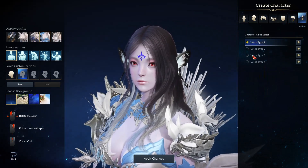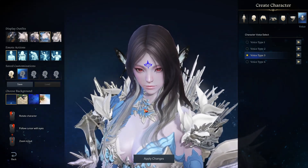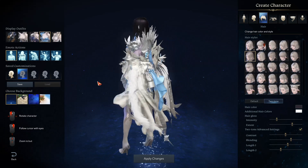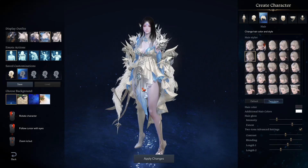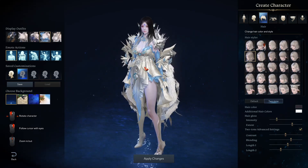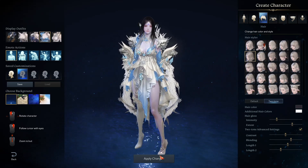For voice, you usually only have around four options and can preview how each sounds. That's pretty much it for character customization — not extremely extensive, but decent face options. There's no body scaling: you can't change height or muscle mass. In my opinion that's not a big deal since you're generally covered in armor anyway, though two sorcerers will likely have identical body shapes. Changing skin tone does affect the overall body, but that's about it.